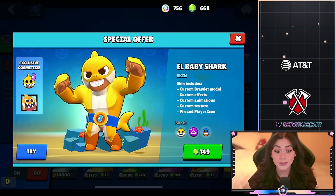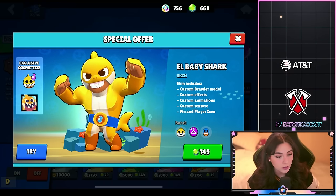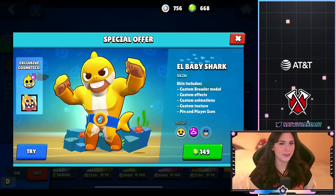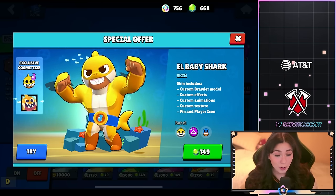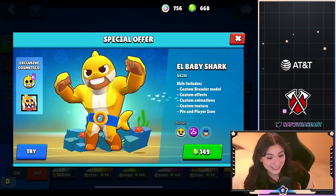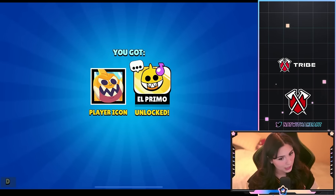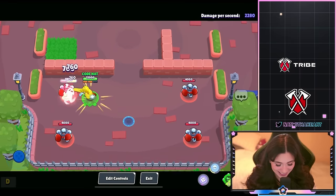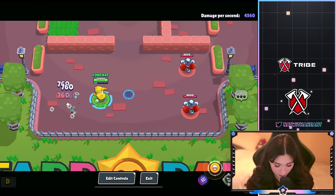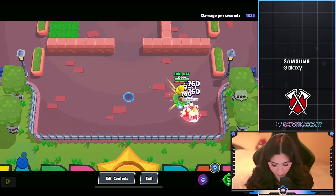Next we have Baby Shark L and this skin is actually really cool. It's gonna be 149 gems and comes with a pin and a player icon. A lot of people were saying Baby Shark is gonna be the theme song in the game — that would be really cool if true. The shots are a little shark, and the super has a little water effect. When you drop down there's seaweed and fish.